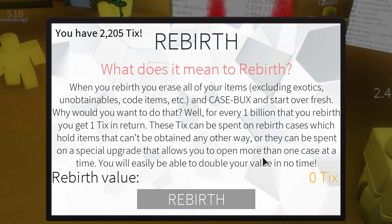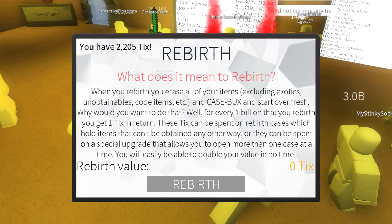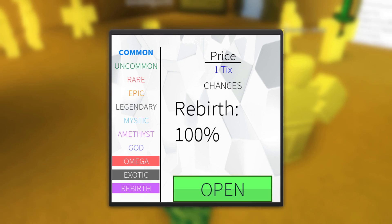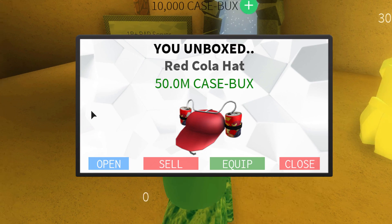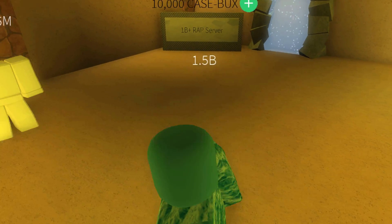I already have 2,205 takes, as you can see — I've tested this a lot and already made two videos. But this place just keeps getting better, so I had to make a new video. Up here is the rebirth case. The price is one take — so basically one billion rep per open. We're gonna open just one — and we got the Red Cola Head!